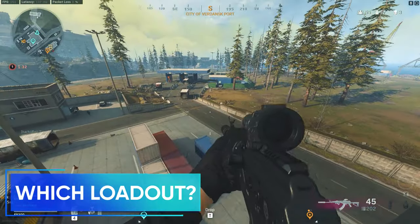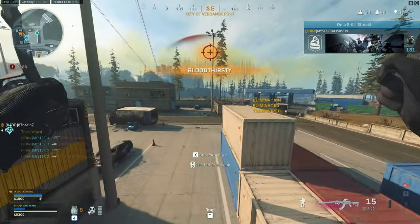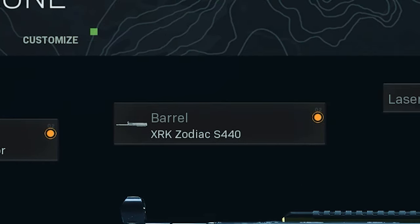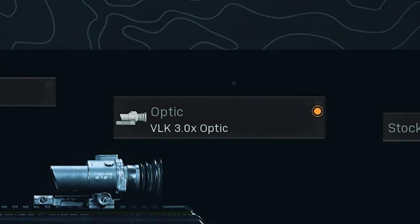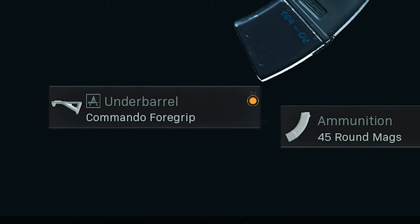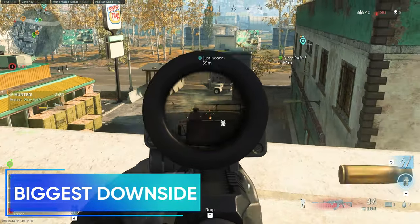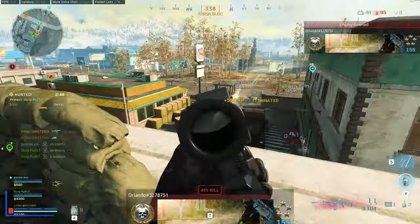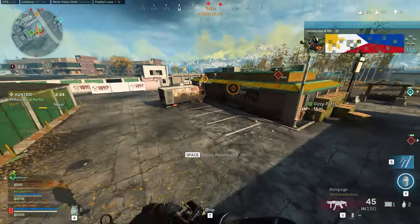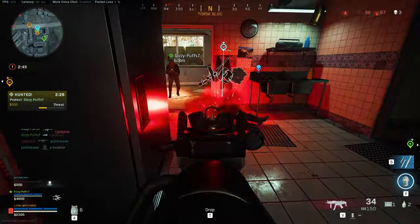For the CR56 Amax loadout, most players agree on the best setup: monolithic suppressor, XRK Zodiac S440 barrel, VLK optic, commando foregrip for the best bullet pattern and recoil stabilization, and 45 round mags — a no-brainer for Warzone. The biggest downside of the CR56 Amax is that ultra-long range kills are very difficult due to the recoil pattern. It's manageable up to a certain range, but beyond that it's not worth attempting — you'll just waste ammo.